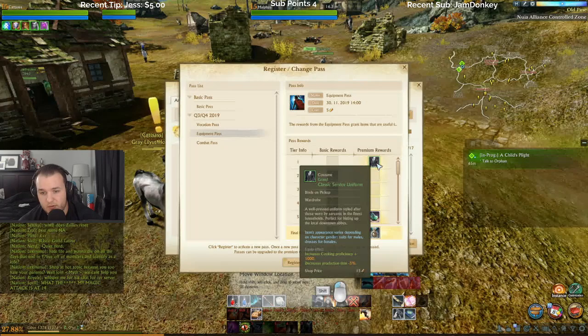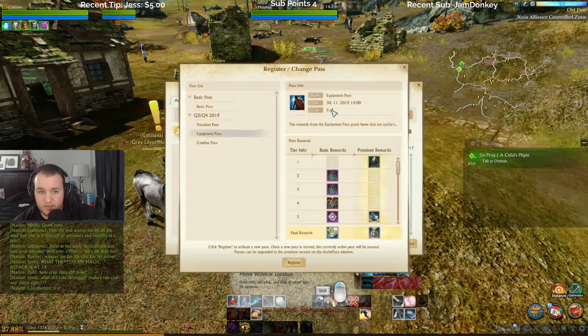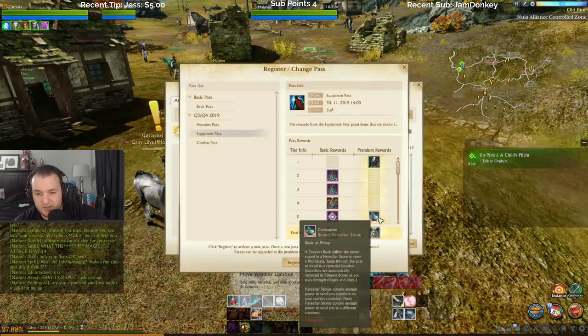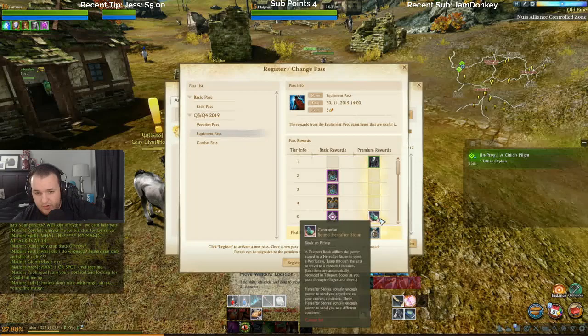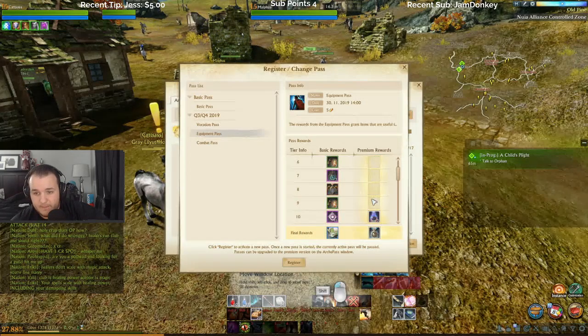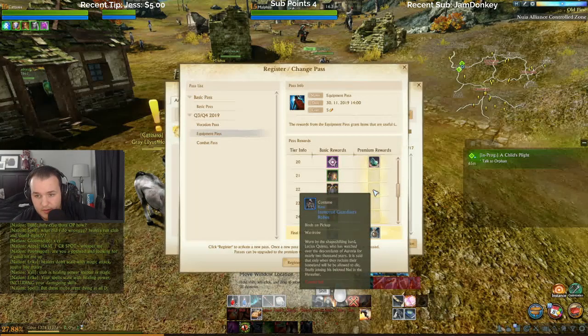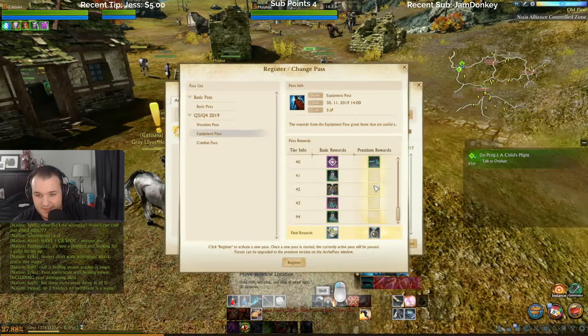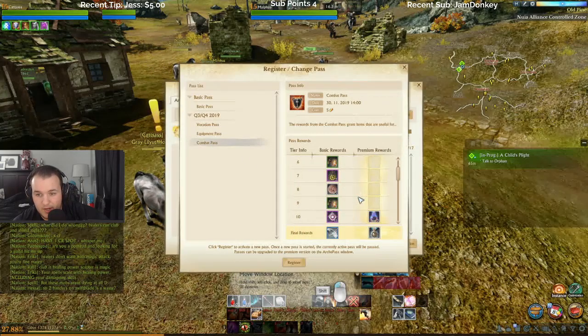You also get some premium rewards, like the Grand Classic Service Uniform. It costs — oh, you can straight up just use like five gold to get these, don't have to actually buy them. That's dope if that's actually the case. Bound Hereafter Stone — teleport book that utilizes the power stored in a hereafter stone to open a world gate, jump through the gate to travel to a recorded location. Locations are automatically quartered in teleport books.